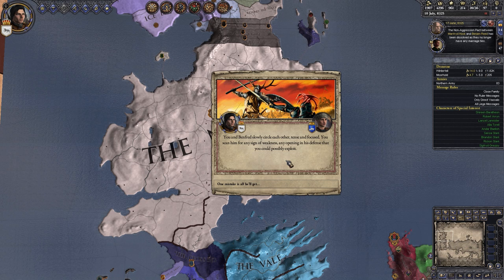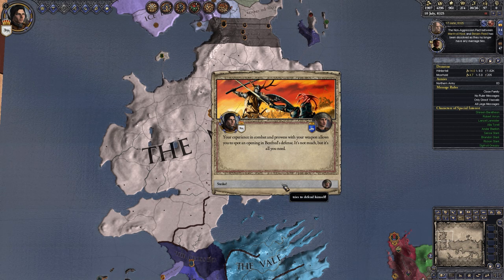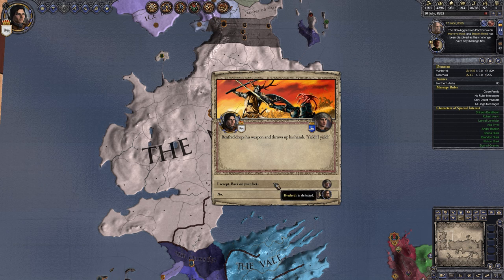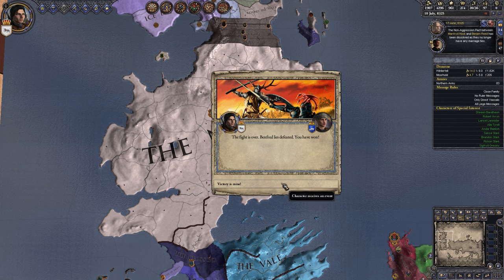You and Brentford slowly circle each other, tense and focused. You scan him for any sign of weakness, any opening in his defense you could possibly exploit. We spot an opening - it's not much, but it's all you need. We break through his guard, knock him to the ground. He lies sprawled at your feet, completely at your mercy. We accept his yield. The fight is over, Brentford lies defeated. You have won!